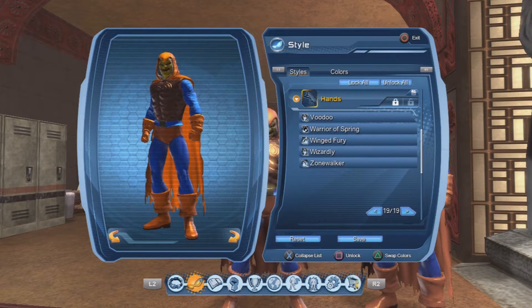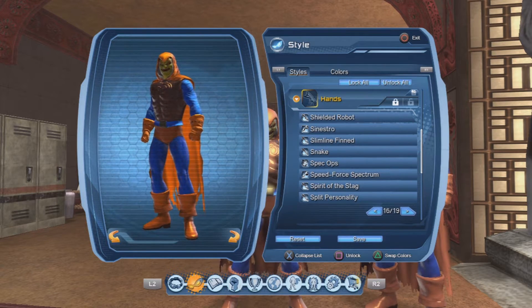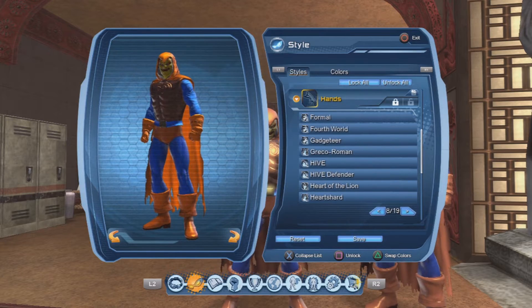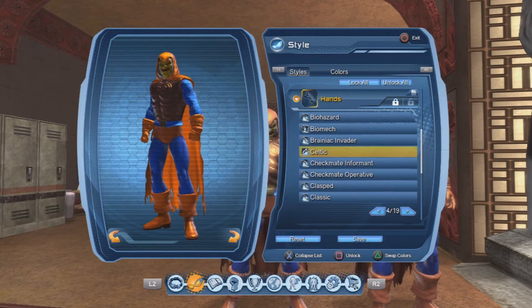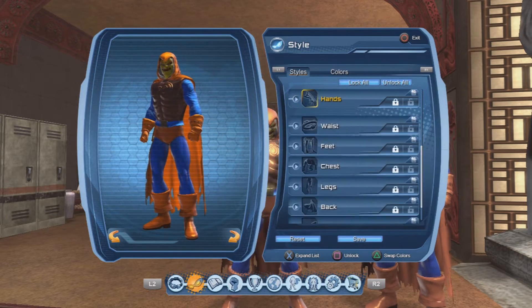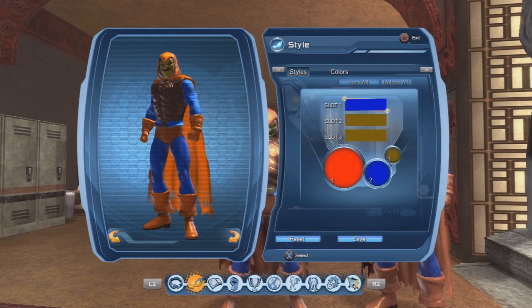No shoulders, no emblem. With the hands, he used the Celtic hands, which are available through the St. Patrick's Day seasonal event. You can substitute them with the cuffed hands available in the war room, or the Dr. Fate iconic hand style. You don't really need to use the Celtic hands if you don't have them — just go with cuffed hands or Dr. Fate hands.